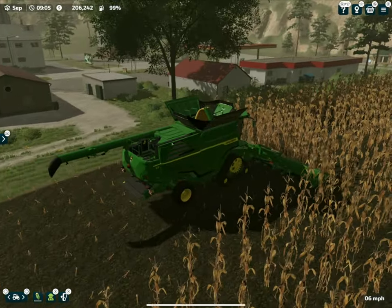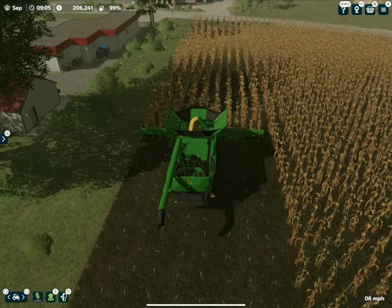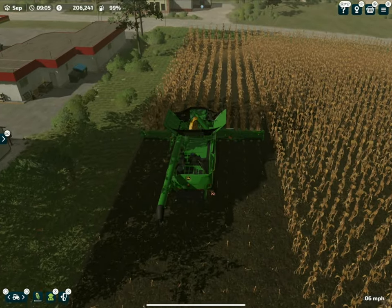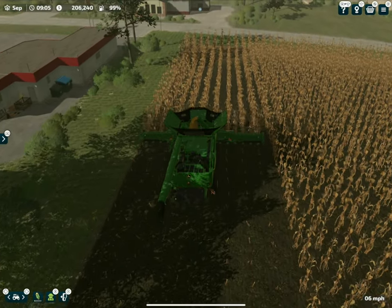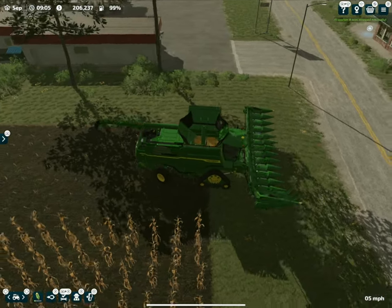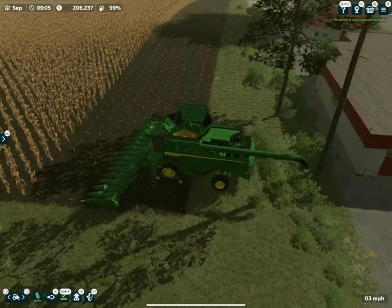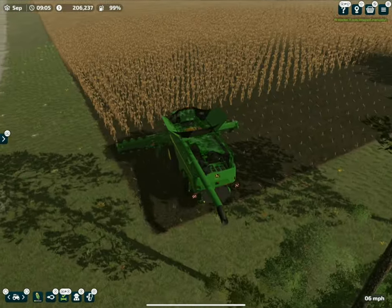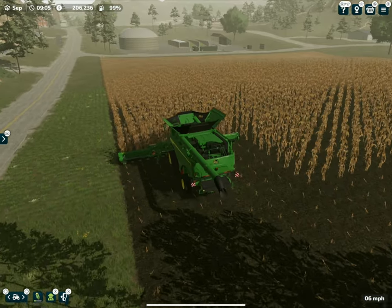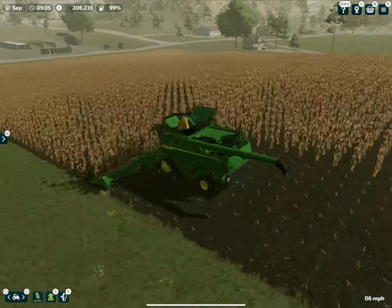We've got these buildings at the top — when doing grass work they don't get in the way much, but with a big header it's a good idea to just hit the top first, one swing, and then fire the worker. We're going to spin them around and let them go the long ways. With a worker, find the long edge of the field and hire them along that edge — they stay in the field the most and turn around the least.